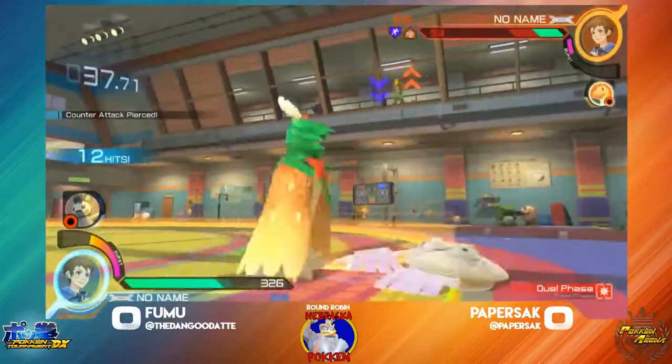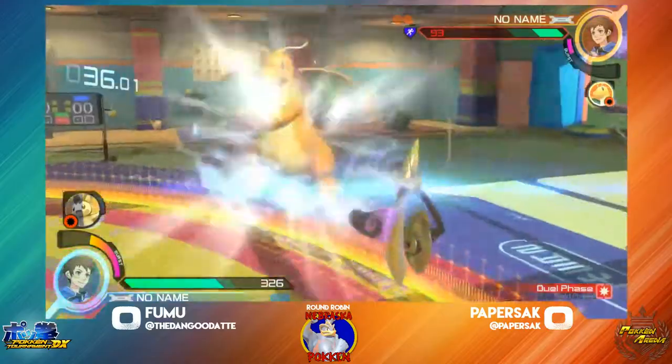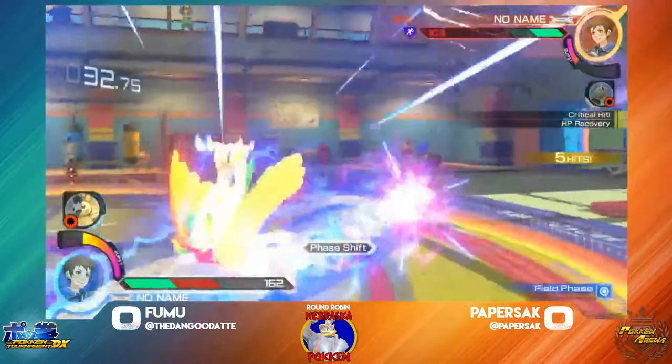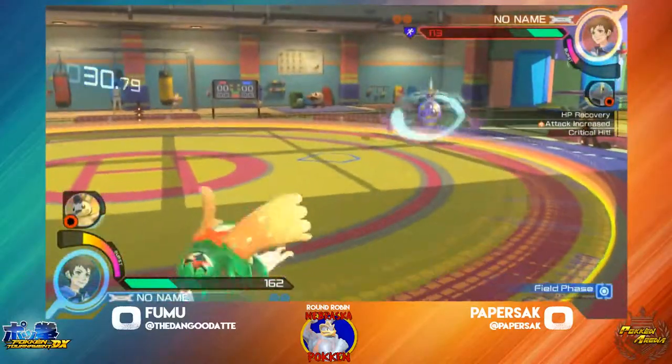He's not able to get out — he's just fading out. He's doing a really nice job though, creating distance and gaining momentum back with Dragonite, and a credit Flash Cannon.